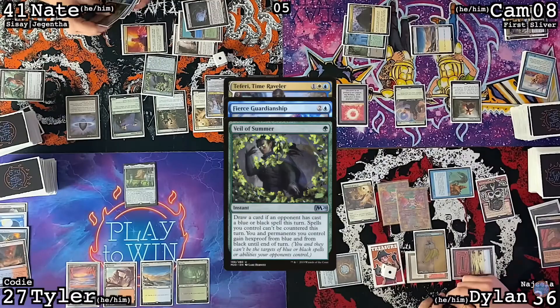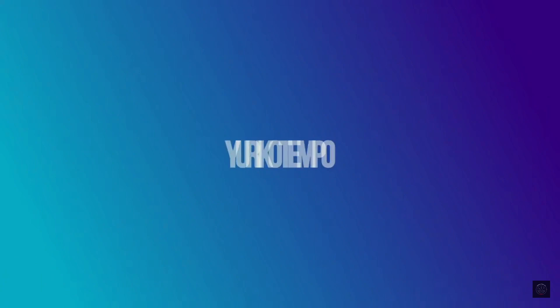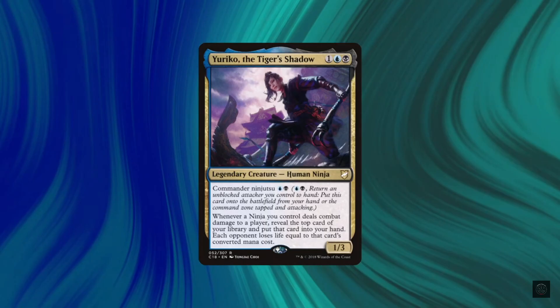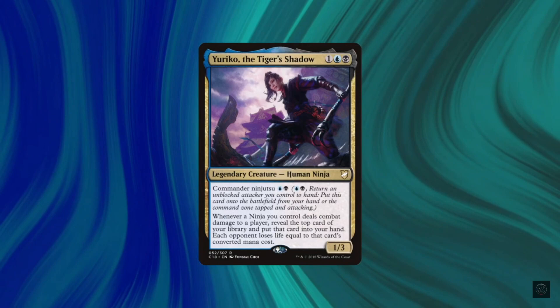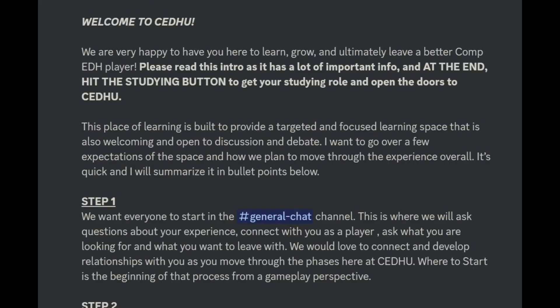Now you know what CDH is, but you need a deck to play. If you've come here from gameplay content, you may already know what you want to play. Or perhaps your casual Niv-Mizzet or Urza deck has outpaced your playgroup's power level and you want to level it up. I'd recommend checking out the Top 5 CDH Decks for New Players — it goes over popular and straightforward decks you can get into games with no problem. My Learn to Play series also features decks like Niv-Mizzet, Kes, and Jessica Isshai. I'd very strongly recommend watching one of these for your deck if it's available — they're short, feature extremely knowledgeable players, and get you all the basic info.